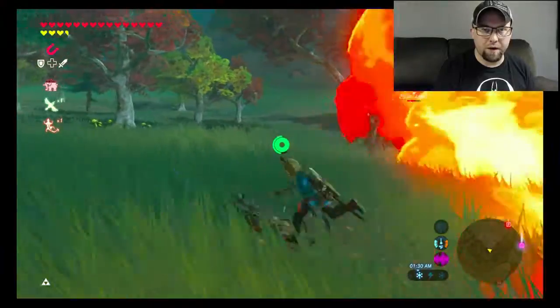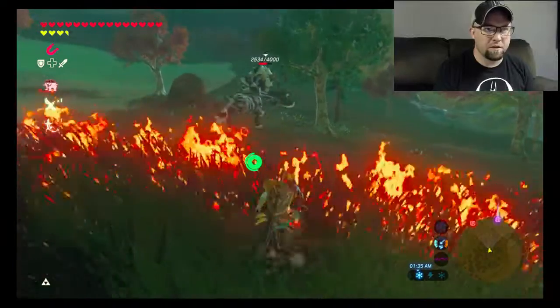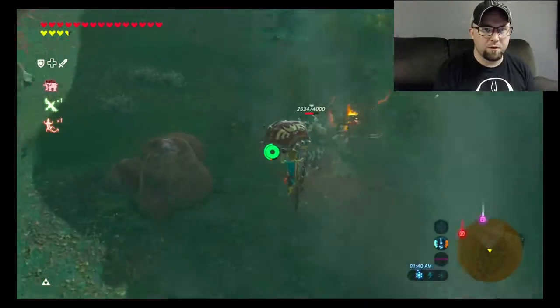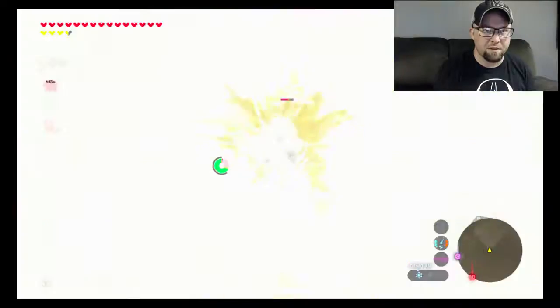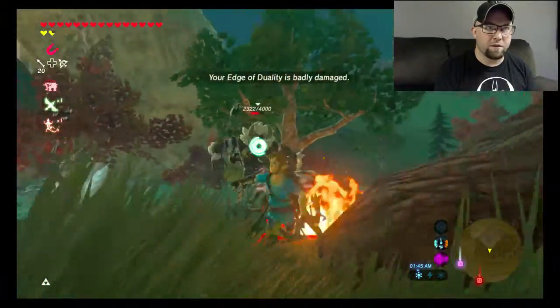And when he blows fire, be ready for the three shots. You can also use the fire to your advantage and catch a gust off of it, and then be able to do a slow-time event with your bow and try and blast him in the face like that. Although it didn't give me the headshot, so that sucked.